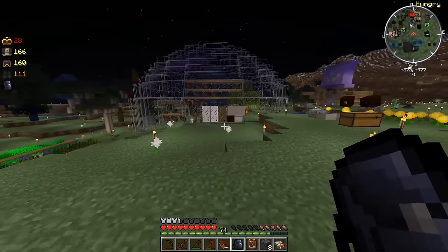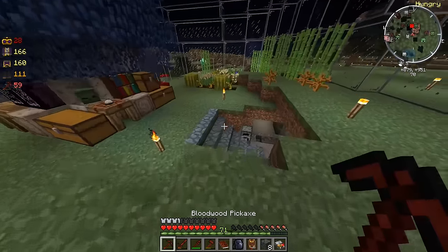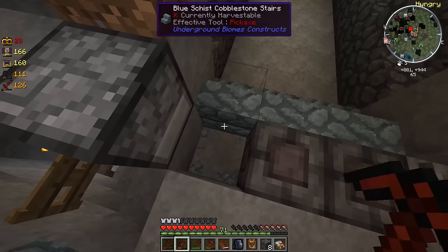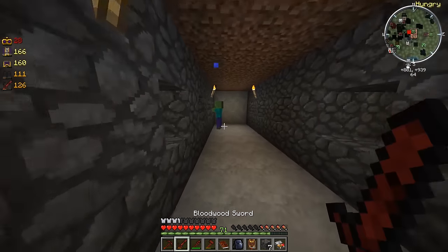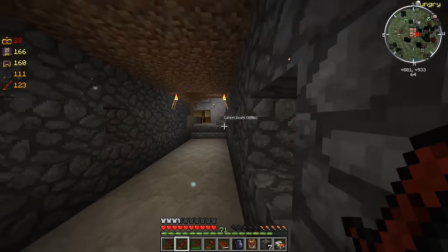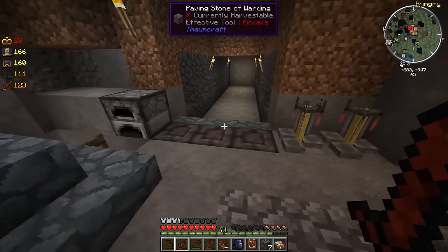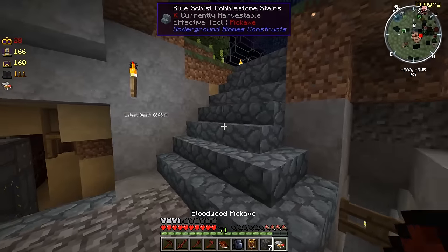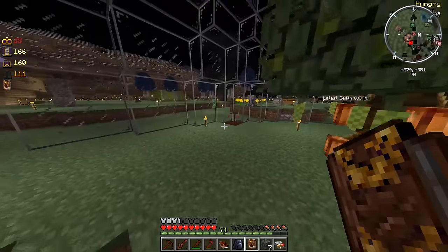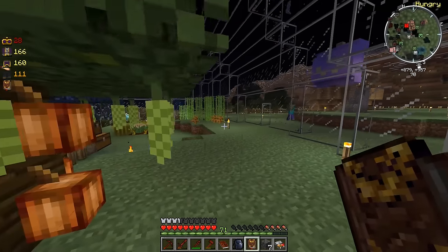Let's place these paving stones of warding over there by the villagers so those zombies can't get over there. Oh God, there's already a zombie — see, that's what I was talking about. It's not like they can zombify them, but it gets pretty annoying with all these zombies over here. Hopefully that's going to prevent all the zombies from going inside there. Let me make sure that's the case — let me get away from these villagers, they're making so much noise. Oh, there's a zombie right there.